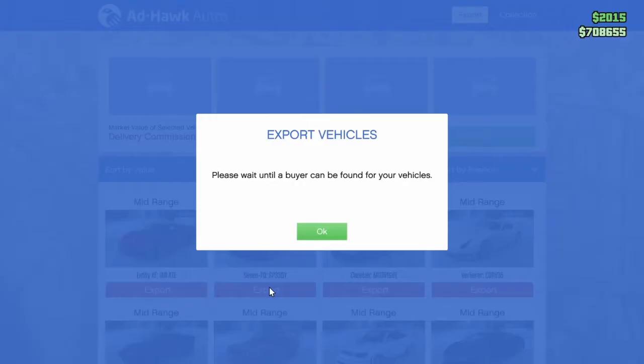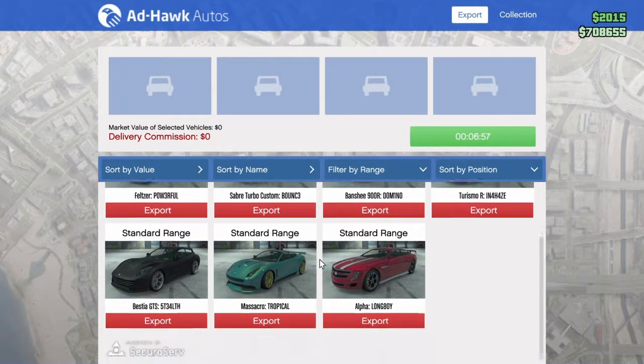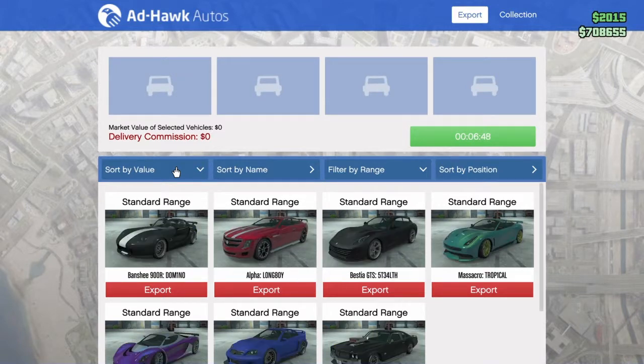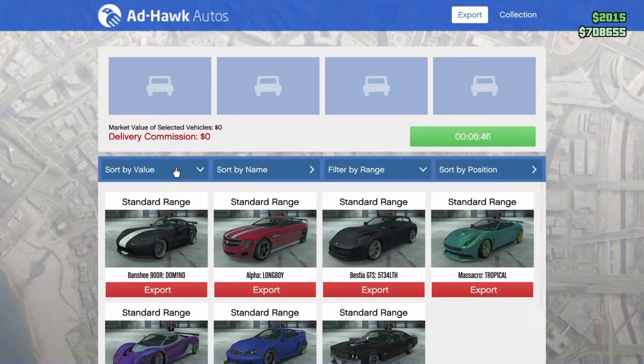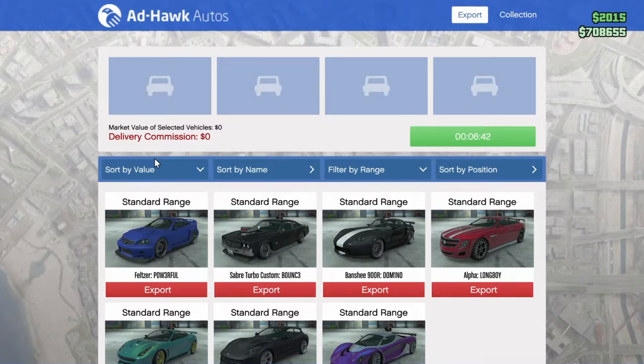This is where you will sell all your vehicles. There is top range, mid range, and standard range. Top range is what you want to sell. You can sell mid range if you want, but standard range — I suggest keeping it. It's a waste to sell. It stocks up in your warehouse, and once you get full at 40 cars and only sell top range, you're only going to get top range. There are different vehicles, different standards, and different prices. You can sort it all through there.